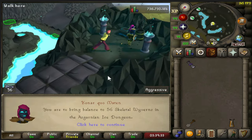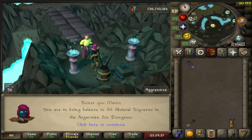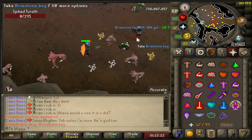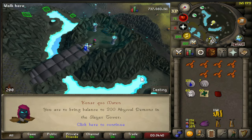Task number 10 - 56 skeletal wyverns. Task number 20 - imbued demons, nice.